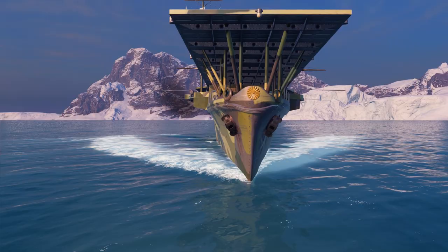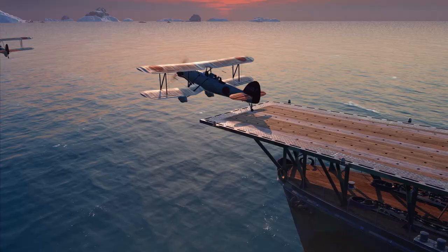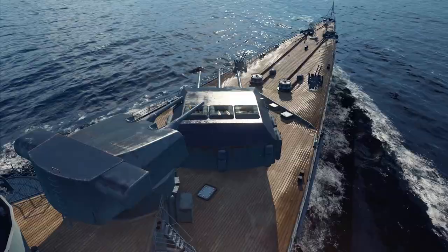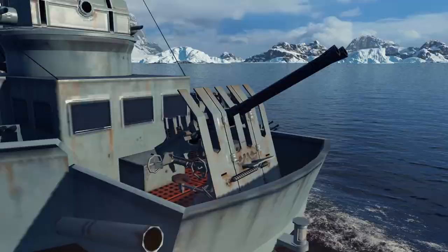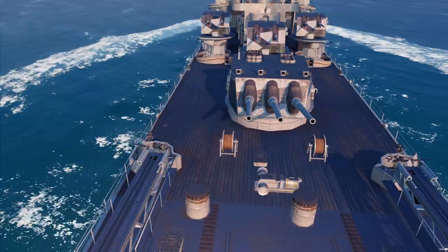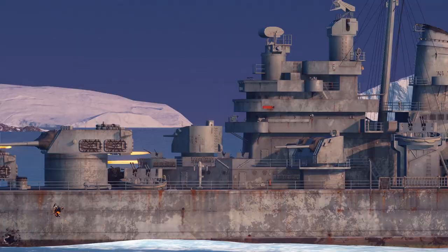In Update 0.6.5, the controls for changing ship appearances have become even more comfortable. Following your requests, camouflages can now be removed from the ship without any loss, like signal flags. Good news for Tier IX shipowners! The appearance of ships has been improved, and their small elements now look more accurate. We hope you'll appreciate it.